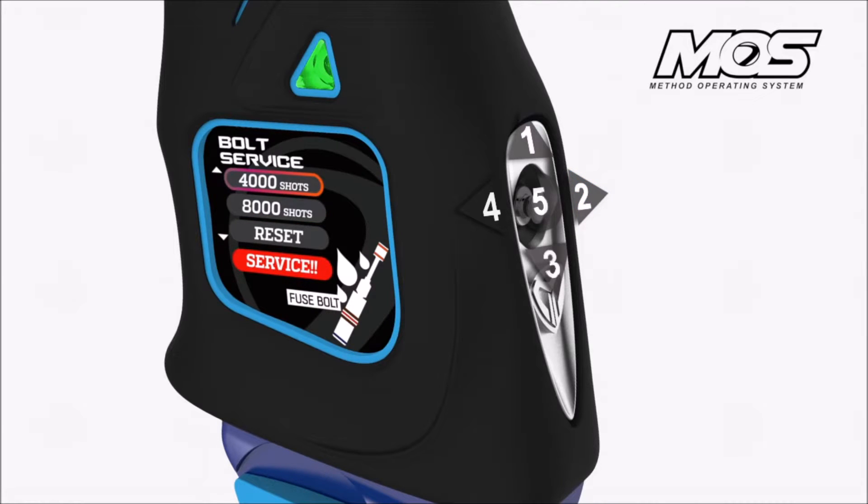Once you've serviced the system, you can tap the center of the joystick to select that screen, and you can toggle through and reset the system. And you're ready to exit the system.